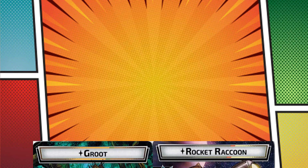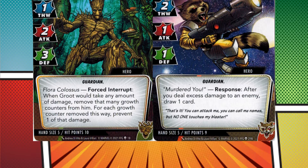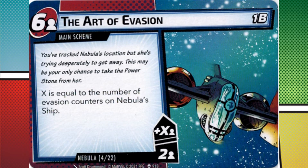Much like Rise of Red Skull, Galaxy's Most Wanted is a massive content drop for the game. The box features five unique scenarios, seven modular encounter sets, two new heroes, and a new campaign mode that's different from the one featured in Rise of Red Skull. Another significant difference is that Galaxy's Most Wanted is a step up in complexity and challenge.